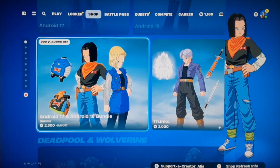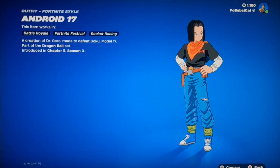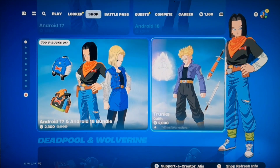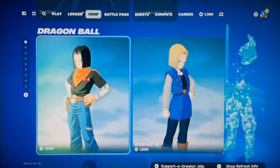We have some new Dragon Ball Z skins it looks like. Are these new actually? Yeah they're new. Android 17, Android 18, and Trunks. So we have some new Dragon Ball Z skins — these are pretty sick.